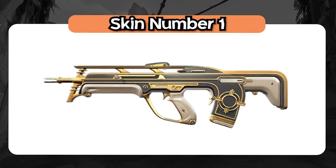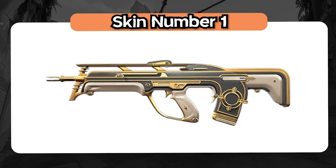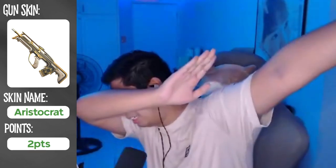This is our first skin. What is this? Aristocrat? Locked it in. Correct! That's two points. Basic! Is this Aristocrat? Yeah! It is? Yeah!